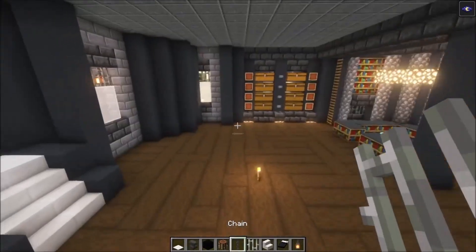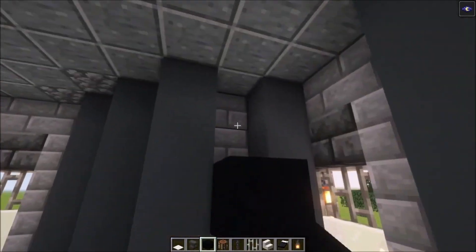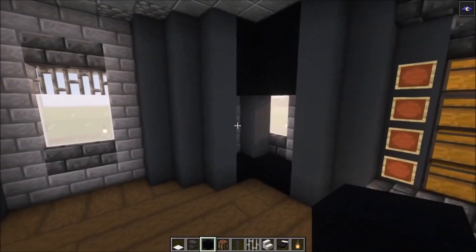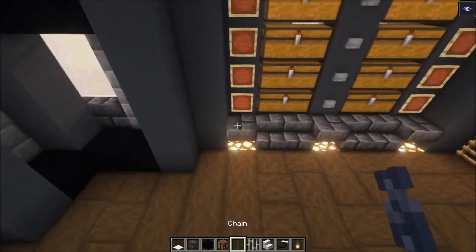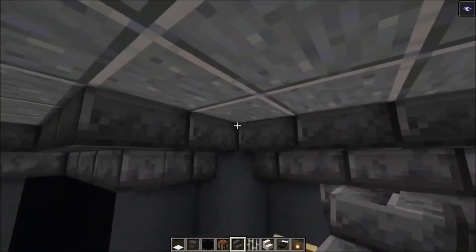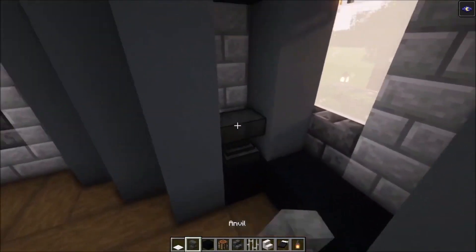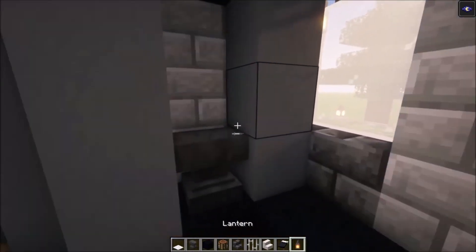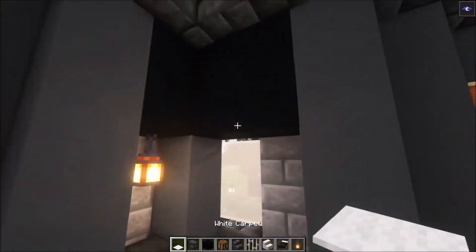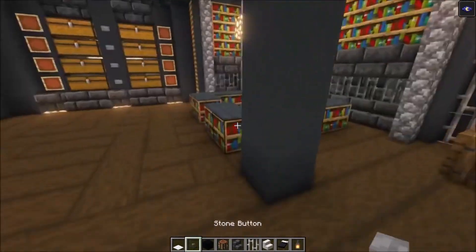Next up, we are going to build a working area right here. It is not going to be the biggest one, but it will be big enough. You want to add your black concrete like that first. Then take your stairs, go across and connect these two sides. Then you can add your anvil, followed with a lantern. And then take your carpets and place them on top. After that, we are going to add some buttons as well.